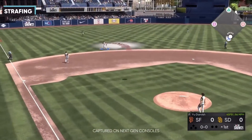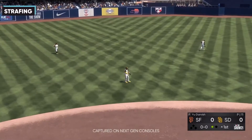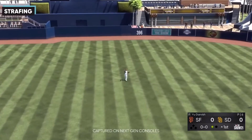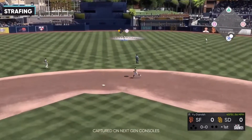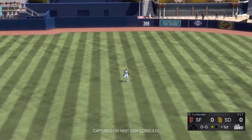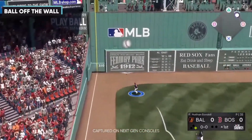Something I think is actually pretty important: they fixed the strafing for fly balls and balls off the wall. In past games, when camping under a ball or after a wall bounce, your player could be a little off, and if you tried to move him toward the ball there were chances you'd sprint and completely miss it. It's going to be nice to be able to slow the player down, get them where we want, and just get the ball.